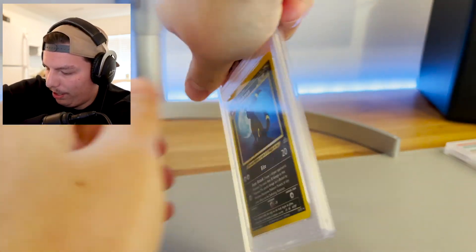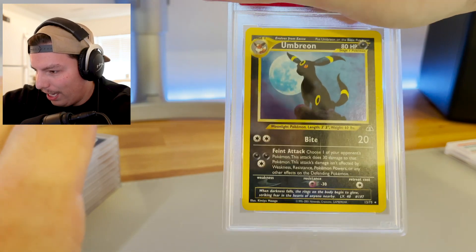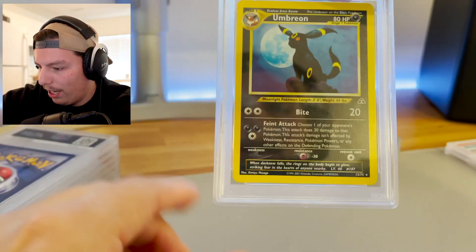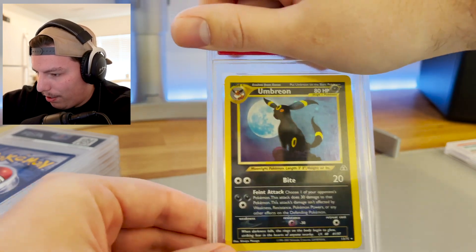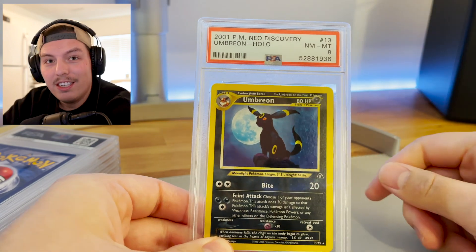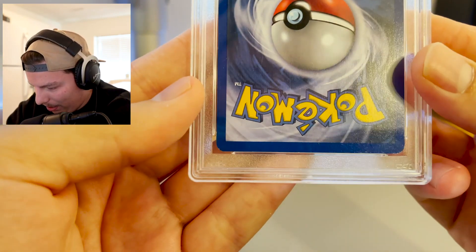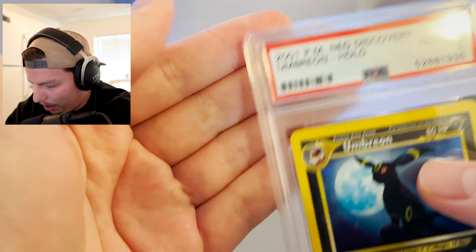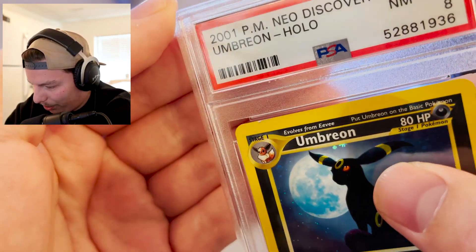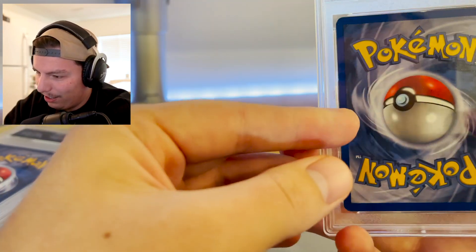Let's see what this one is. Umbreon! Okay, this is probably one of my favorite cards of all time. I love this — I remember pulling this as a kid. The art is just incredible. And we got an eight! Wow, I'm actually very surprised — I thought I was gonna get like a six. I wasn't even gonna send this in because I thought there was some damage. That's crazy, an eight! I'm probably gonna keep this in my collection just because it's such a sick card.